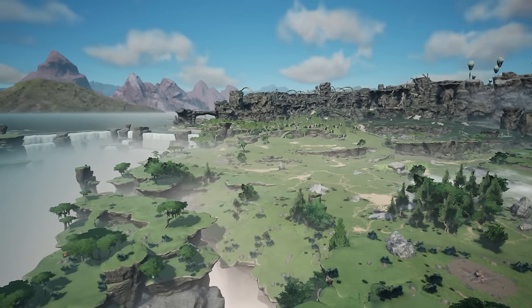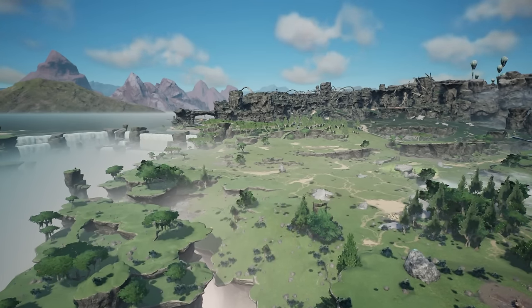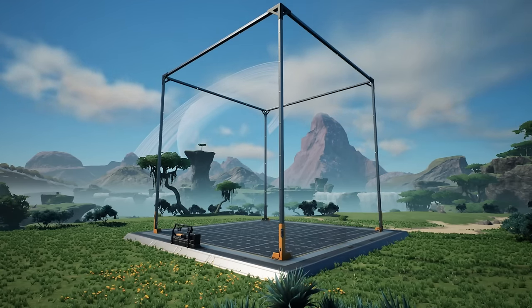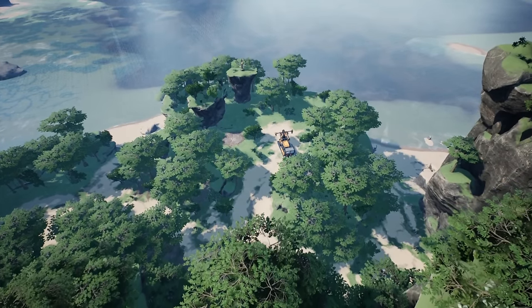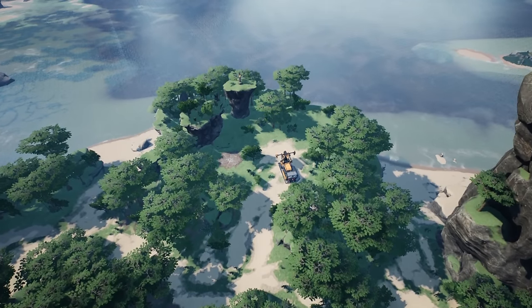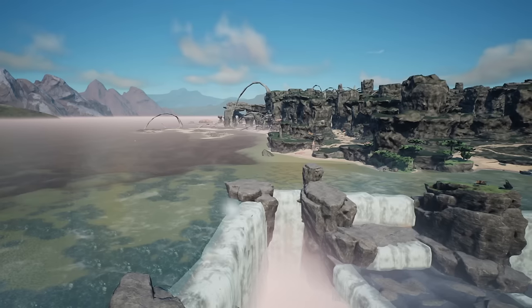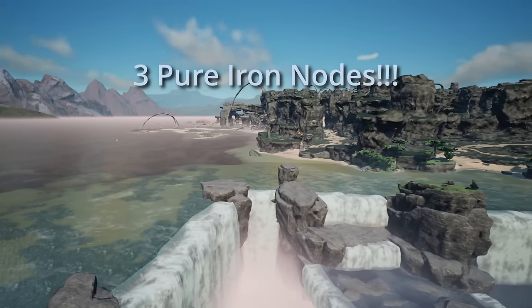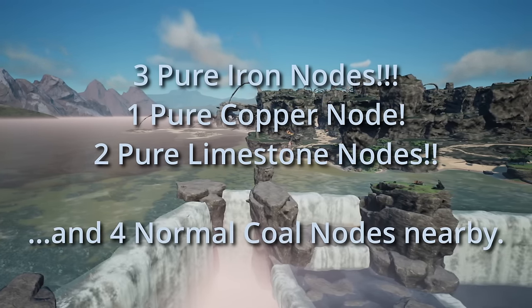With Update 7 causing so many graphical problems with our main Update 6 save, we've decided to start afresh. To make it interesting, we're going to be starting with the blueprint designer from the very first tier. The aim is to create a fully modular build which you can build yourself. We're starting in this section of the map on the west coast by the oilfield islands, just north of the waterfalls — a great start with three pure iron nodes, one pure copper node, two pure limestone nodes, and coal nearby.